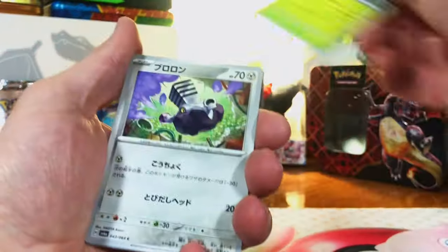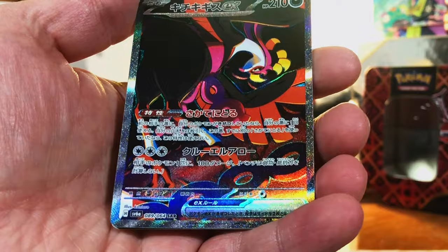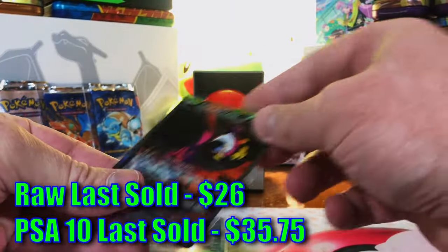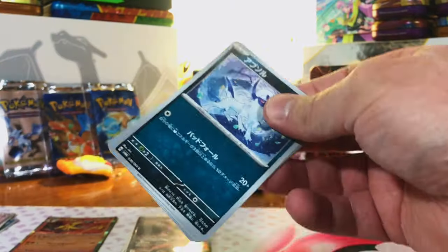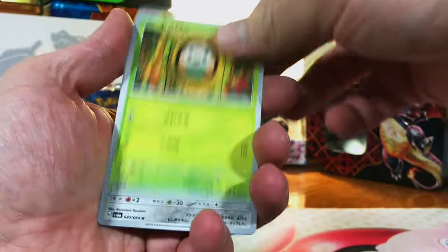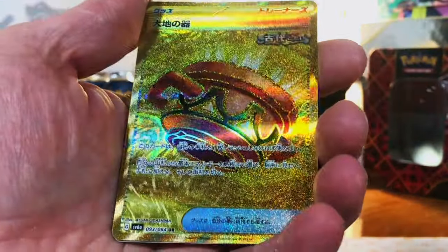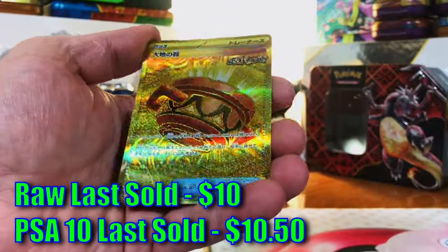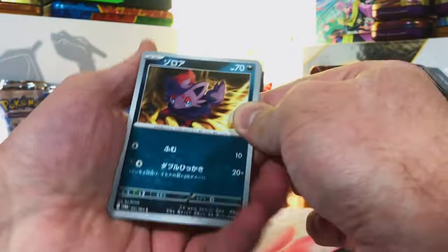That was certainly unexpected. Next pack — nothing... wait. Secret art rare Phesandipity EX! Wow, maybe this won't be such a bust after all. There are good cards in every set — I'm going to put away my complaining about the packs and see how far we can take this. We started off with two amazing pulls from Japanese Shrouded Fable. Another pack — dude, Japanese ultra rare of some pot thing, but it looks cool. We are killing it — three pulls out of Japanese Shrouded Fable already.